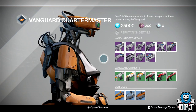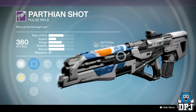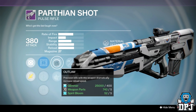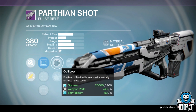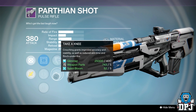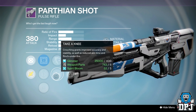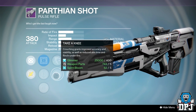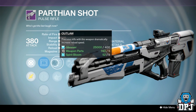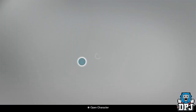We also have an amazing Parthian Shot. Last week we had probably one of the best you can get, and this week isn't too bad either. We've got Counter Balance and Hand Laid Stock — two amazing stability perks — and we also have Outlaw, which gives an instant reload on a headshot. And we have Taken Knee, which suits this mid-to-long range weapon: crouching gives increased accuracy, stability and reduced aim time. This is a two-burst headshot kill, so why not crouch at mid-to-long range and pick people off? Probably the best roll we've come across this week so far — a definite pick up in my opinion.